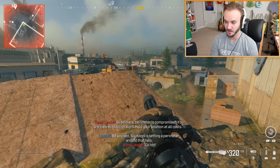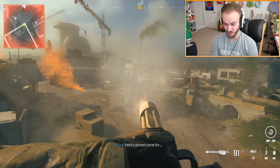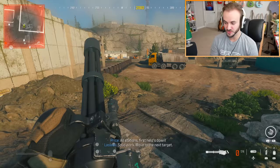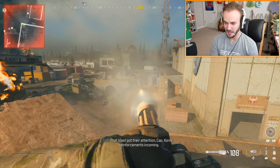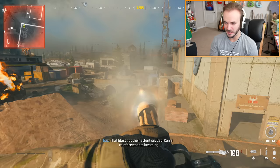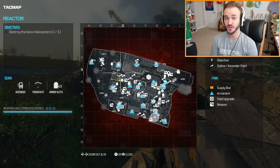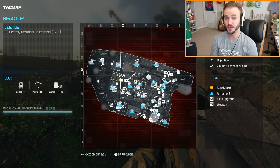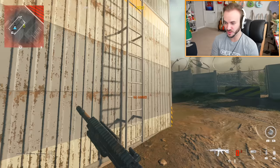We also have the minigun, which you can use to destroy helicopters — it takes a little while but it will work, and it just shreds through enemies. I think this is most likely just the juggernaut minigun so it probably won't be usable in multiplayer, but the Sidewinder definitely is. For the Sidewinder, it's going to be in this weapon box at the back of the building — climb the ladder and the loot box is right there.